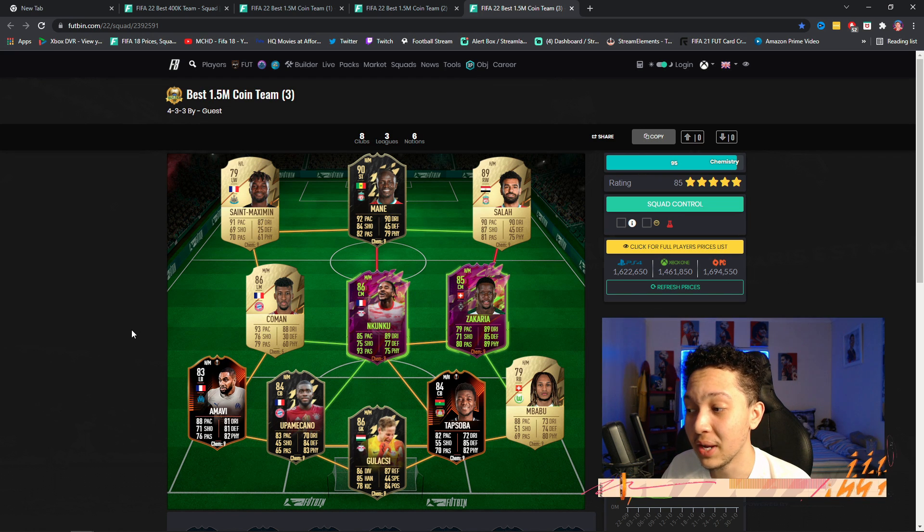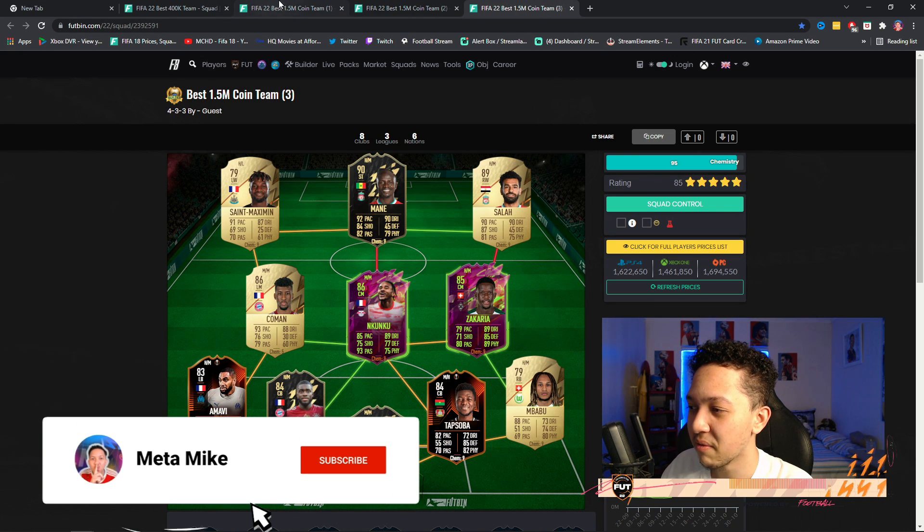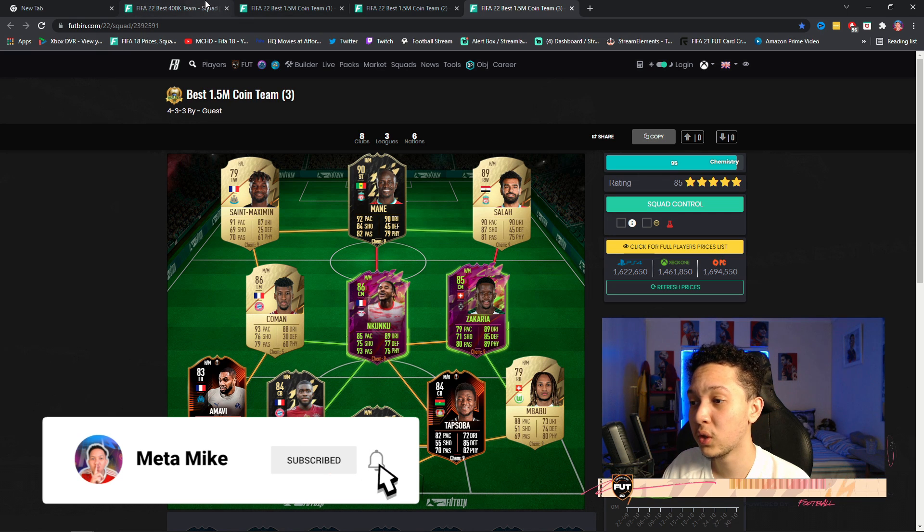Option three: Mane and Salah linking together, Nkunku and Zakaria as CDMs, probably 4-2-3-1 in game. Saint-Maximin is under a thousand coins but really solid. In a 4-4-2, wingers don't need finishing — just pace, five-star skill moves, and at least four-star weak foot. The defense is also solid. Out of all three options, I'd probably choose option one.